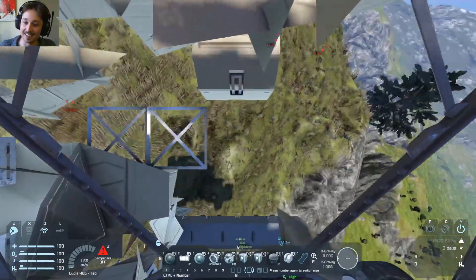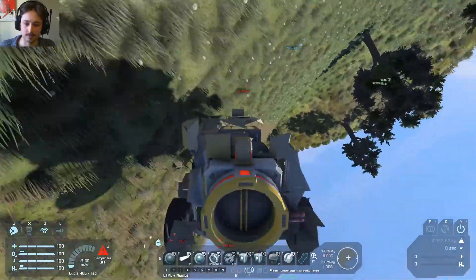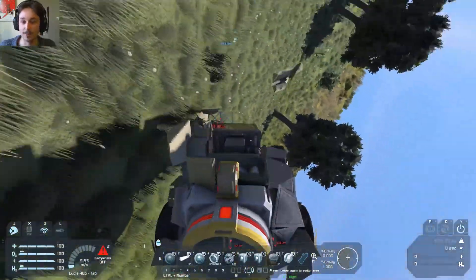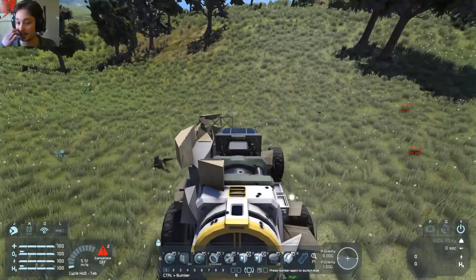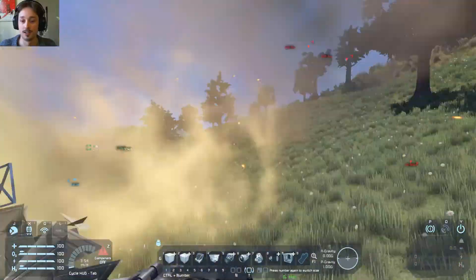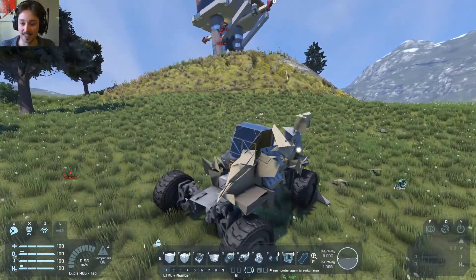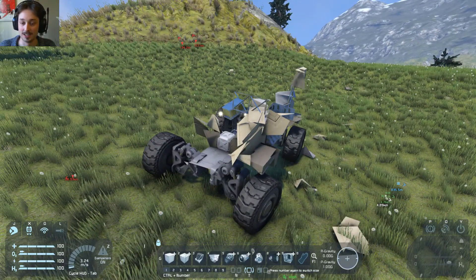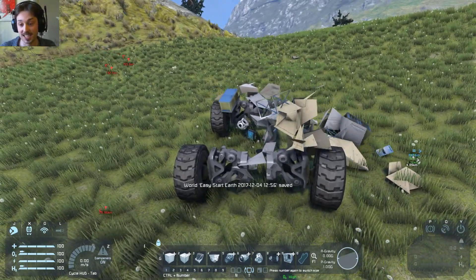They have really messed with the physics in this game. They do not want me to come close to them. Come on truck, you can recover. Oh no, the poor truck! Well, that's the Light Attack Dingo.